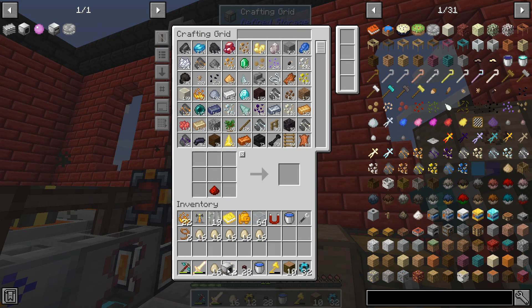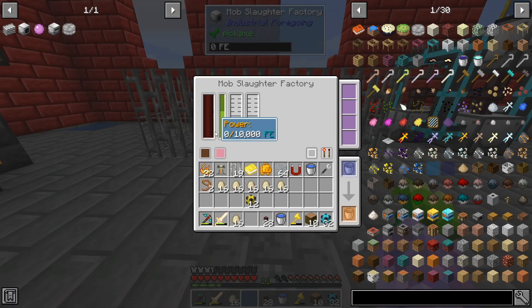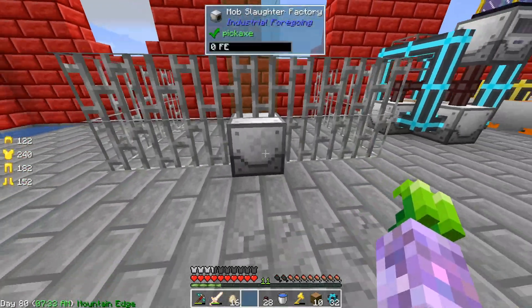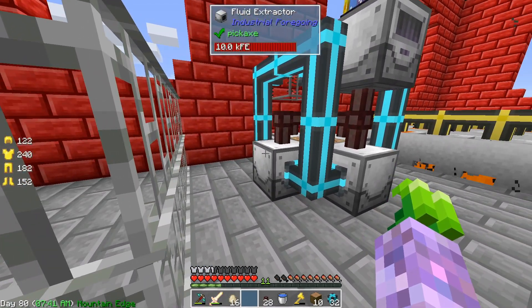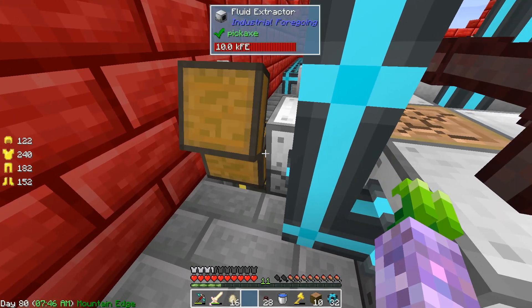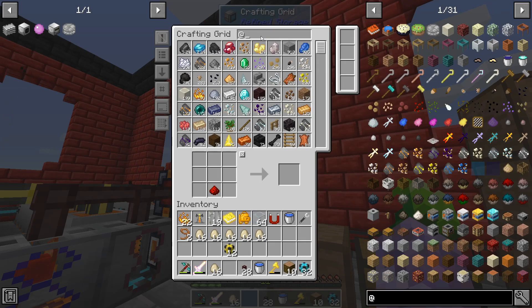Here's the stuff for the mob slaughter factory. Now are you going to face the correct way? Nice. I'm pretty sure you need power. It has a very small working area so we definitely want to work on an upgrade for that. My latex is going pretty slow. Now the chest is just funneling wood into the block placer.